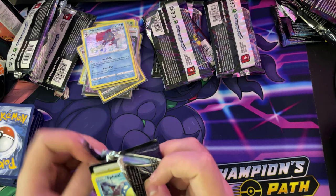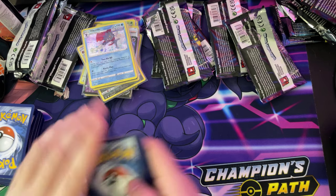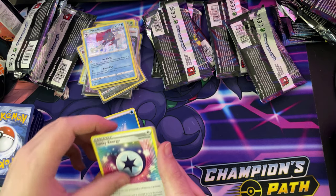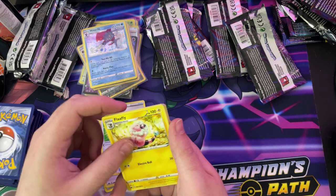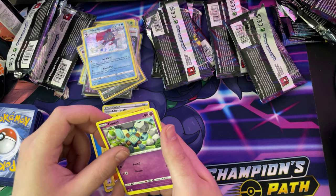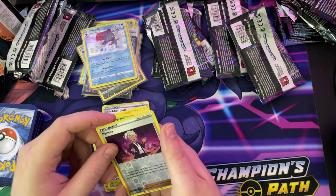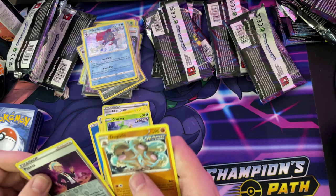These packs are just really bad to open — they are a pain in the ass. One, two, three, four. A Lucky Energy, a Galarian Chestnaught, a Flaaffy, a Seel, a Crabrawler, a Golett, a Porygon, a Grookey, and a Duraludon holo.